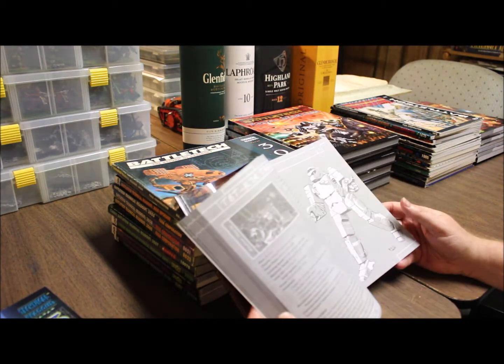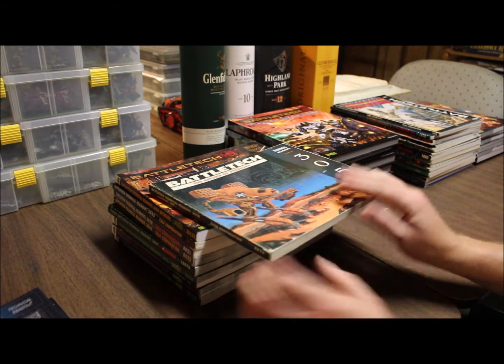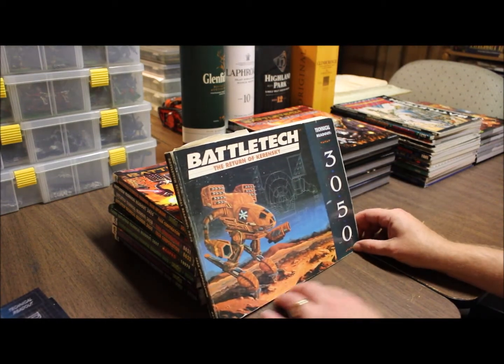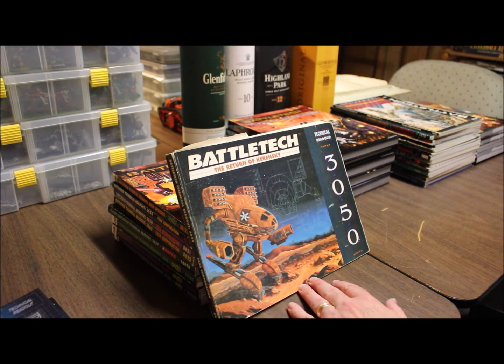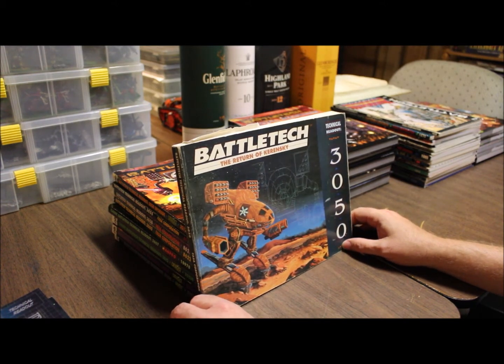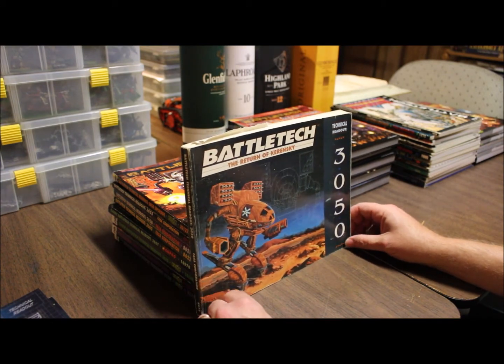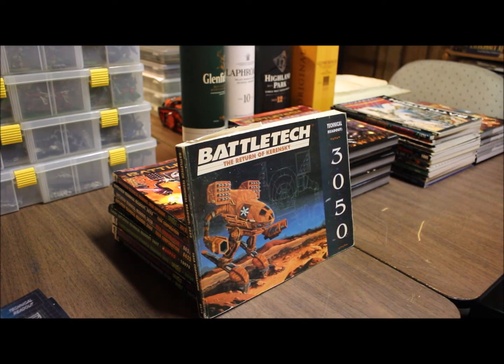You also have prototypes — same mechs but different prototype variants, individual experimentation trying to figure out how to make things work. Then we move into the 3050 era. This is the Return of Kerensky. Remember — Kerensky left and created a group called the Clans. The idea was that they'd organize and come back to cleanse the Inner Sphere and take it back over. That's the Clan Ghost Bear symbol right there — you've seen some of the mechs I've painted up as Ghost Bears. That's a Mad Cat.